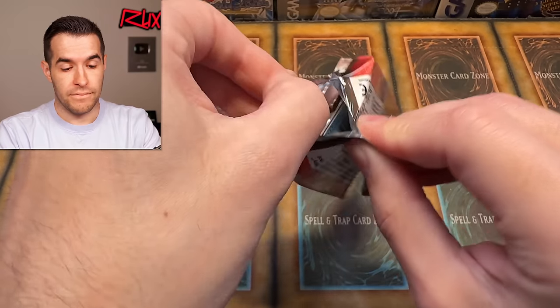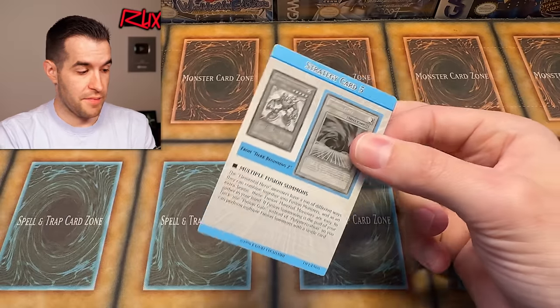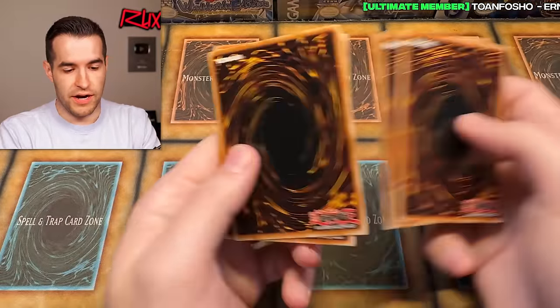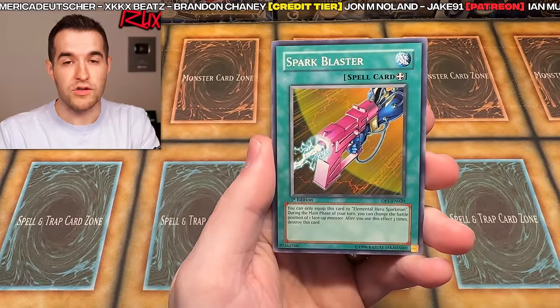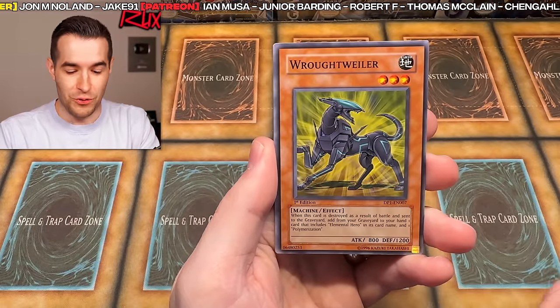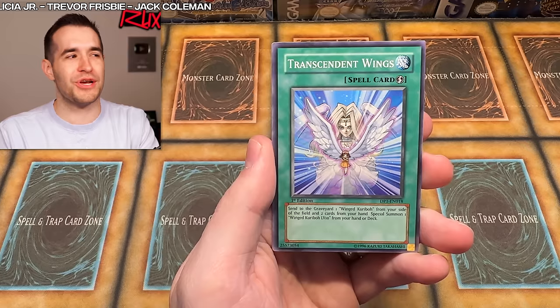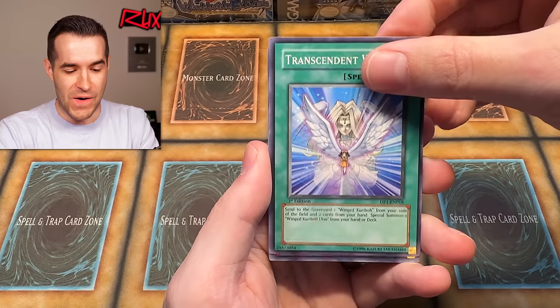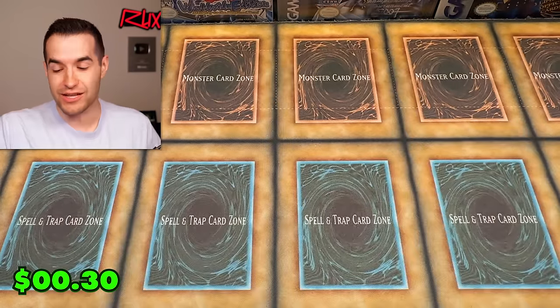Here we go, last pack, good luck everybody — and by everybody I mean me and everybody watching. Strategy card — let's get some strategy right here for last pack magic. Elemental Hero Sparkman, Spark Blaster, Rottweiler, Transcendent Wings. Please Bubble Illusion appear to us, finish the set. Negate Attack — our attack has been negated.